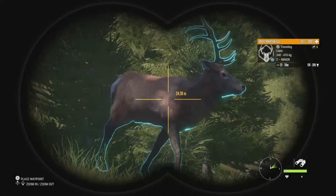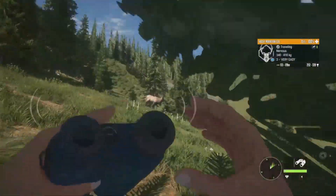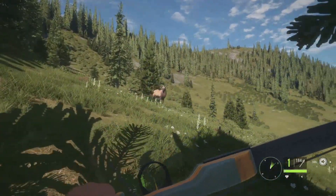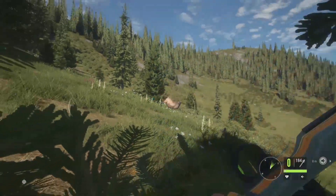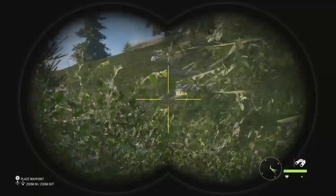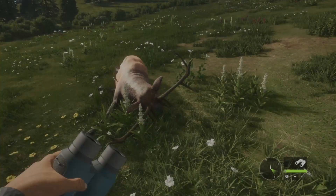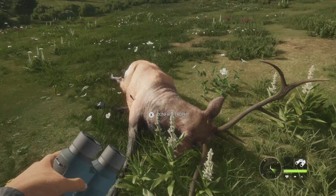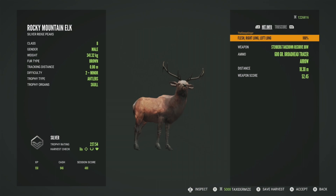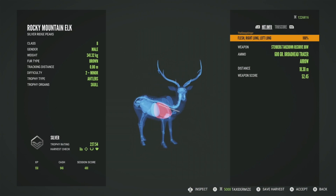I just called in this level two elk, 178 to 265. I had some over here and you can see them coming in now — they're currently nervous, probably because of a mountain lion. This guy just kind of came out of nowhere so let's get him before he flees. We definitely got him. The others weren't interested in the call since they were nervous. This level two elk is a silver at 227.54, got him in the right lung and left lung at 18 meters — caught me a bit off guard.